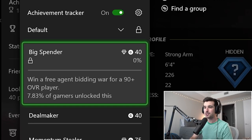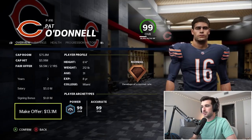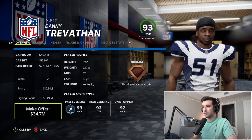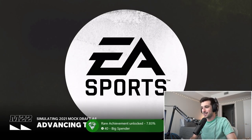Next we have Big Spender — win a free agent bidding war for a 90-plus overall player — and at the same time, Deal Maker — re-sign a 90-plus overall player. Pat O'Donnell the kicker, 93 overall — offering 13 million, he should sign. Yep, there's our achievement. Then Danny Trevathan, 93 overall — we make the offer, and there it is. Danny Trevathan accepted his ridiculous offer.